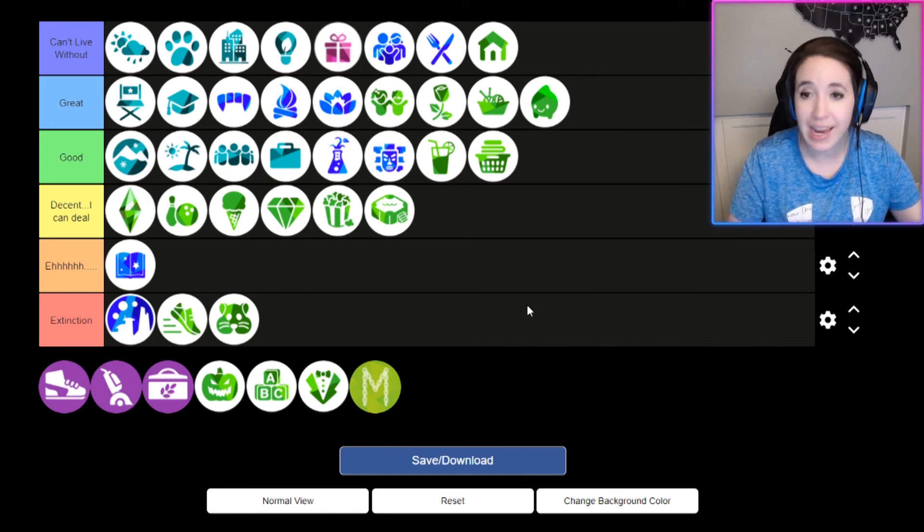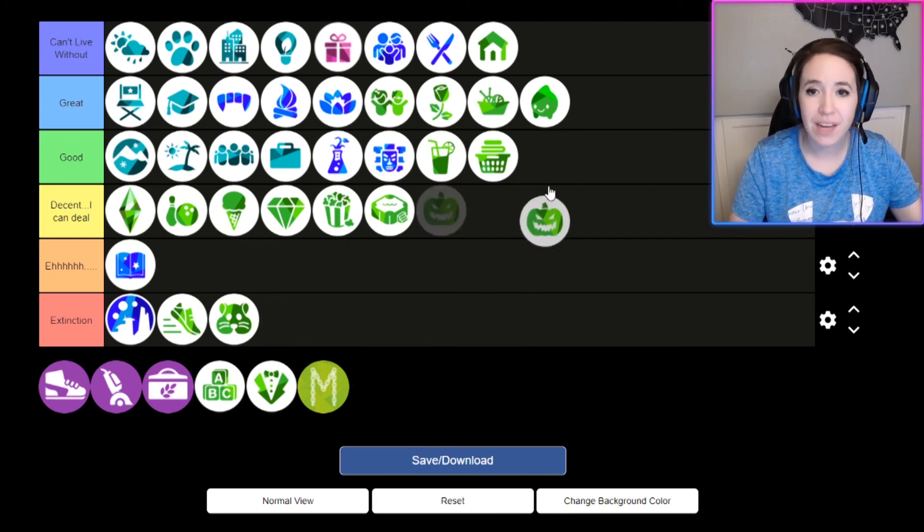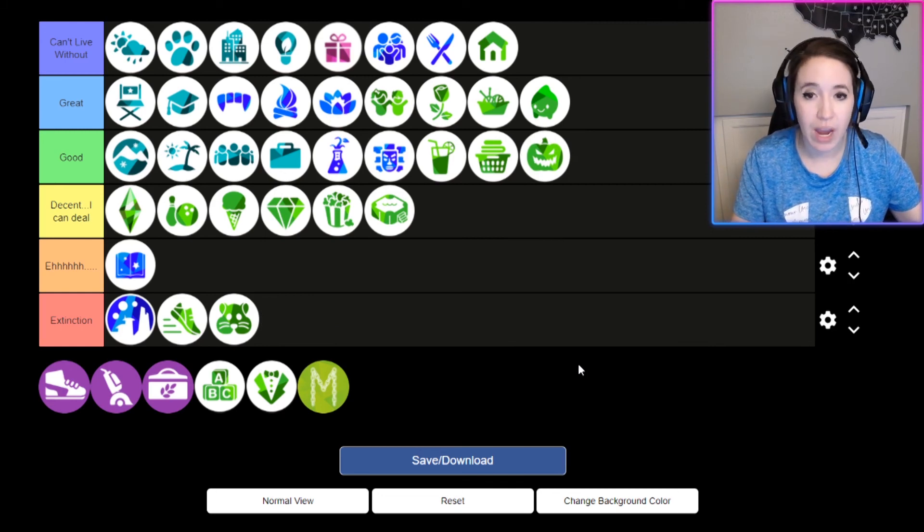With Tiny Living you can actually select in the residential settings for your home to be tiny and it gives you actual buffs and benefits — amazing. Nifty Knitting is great — I love the items and I love that older Sims can do knitting, which I think is adorable. Paranormal Stuff is great — I love the bohemian vibe from the CAS items, the furniture pieces are gorgeous, and it added gameplay with haunted houses, making it an overall really great pack.